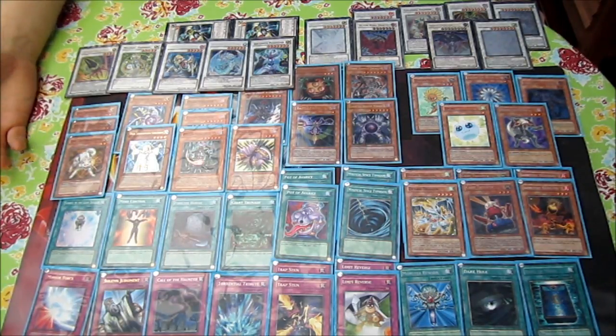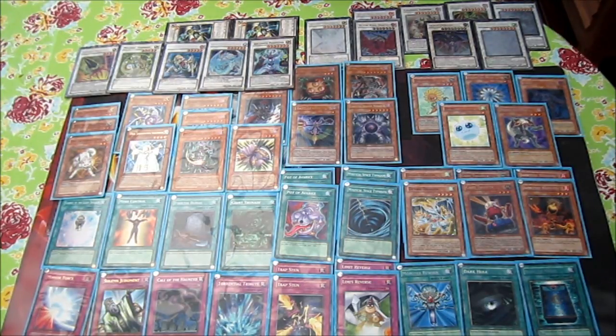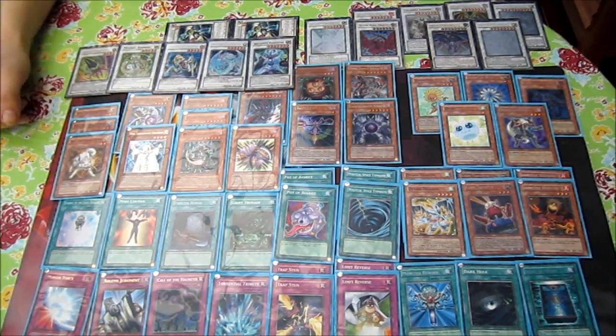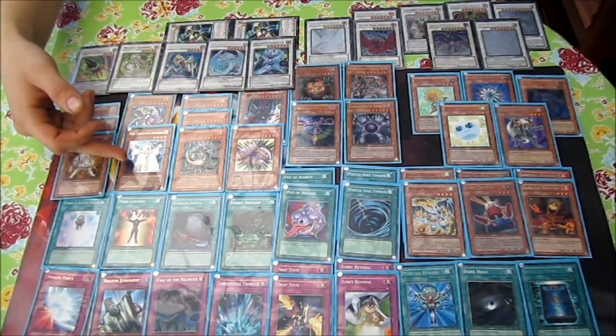Because of the destruction, you can get rid of annoying cards like Royal Oppression and Skill Drain, which this deck really suffers under. It's such an explosive deck, very much based on explosive plays and synchro summoning a lot of big monsters and winning in one turn. Royal Oppression or Skill Drain can really stop that from happening, so Ryko is a very good card. It's light, of course.